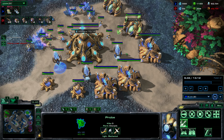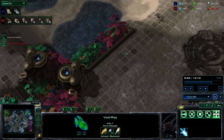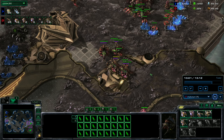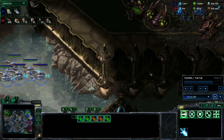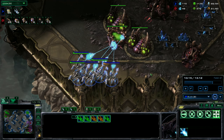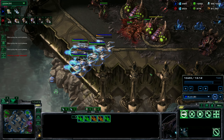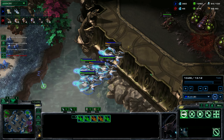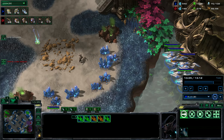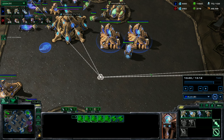All of this was set up by him not checking his hatches at the beginning of the game. Now I can just fly around with void rays and as long as I'm careful I can pick things off. There's a nice dead area here to hang out and back off if needed. It would be nice if I had a shield battery somewhere nearby to heal up those void rays.